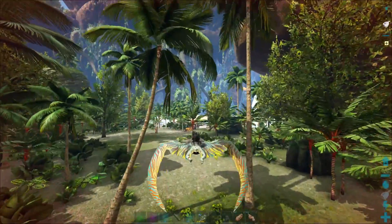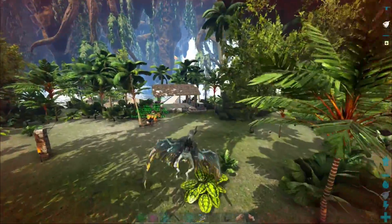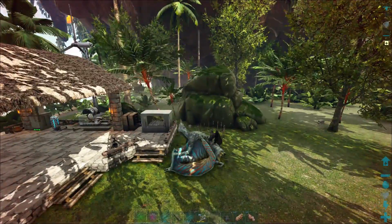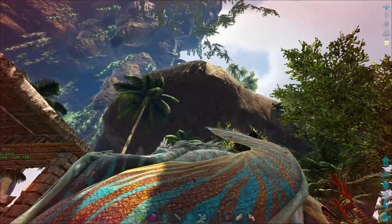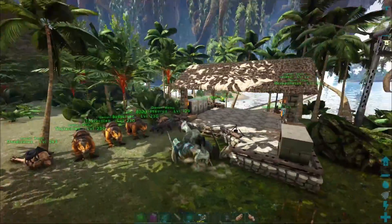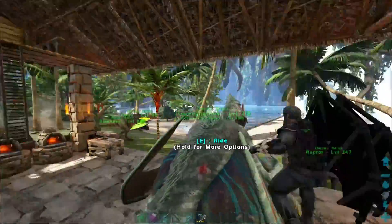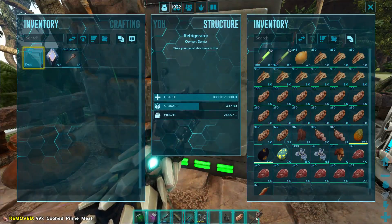Well, we made it back to base all in one piece — somewhat, a little bit of damage. It only does about 71 or 72 damage per hit, so we definitely need the cannon on him. What was that from? Holy crap, there's just trees falling and stuff. All right, let's go ahead and throw this prime meat back in the fridge — we don't have too much of it. What do we need? I think it's made in the fabricator.